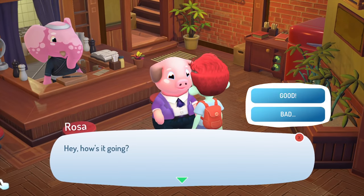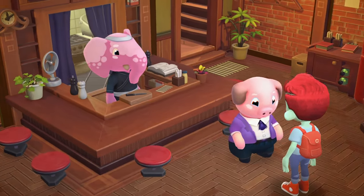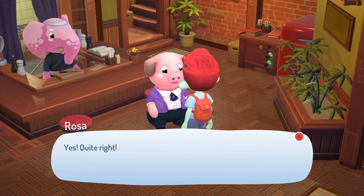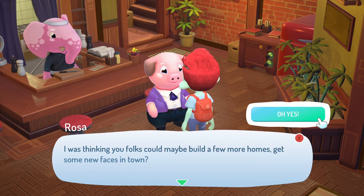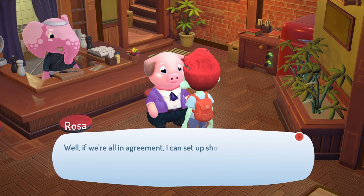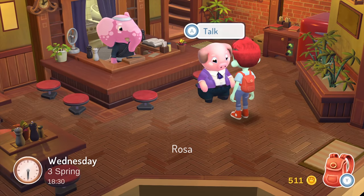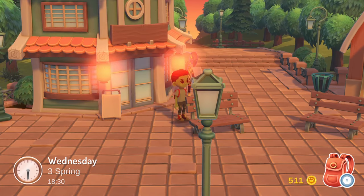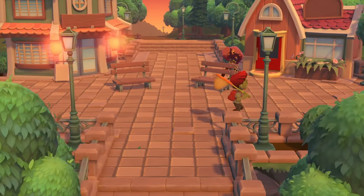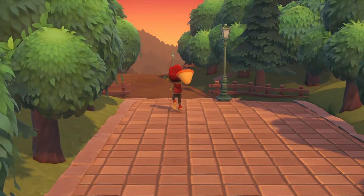In the evening I head back to the inn where another stranger awaits — a pig. Rosa wants to set up a real estate agency so we can build and sell more houses and get more people to move here. Because that's what was preventing people from moving here — we didn't have a real estate agent. It is wild to me that the game's developers were like: what's needed to create homes in a forest? A real estate agent. Obviously. I tell her to go ahead and set up shop, which seems like it'll take a few days.